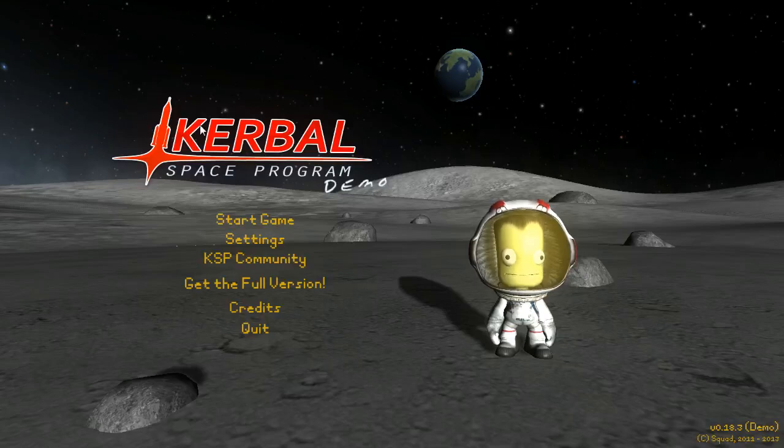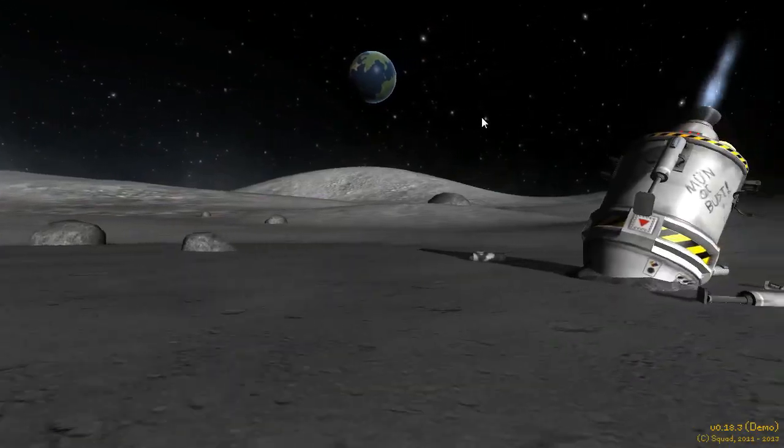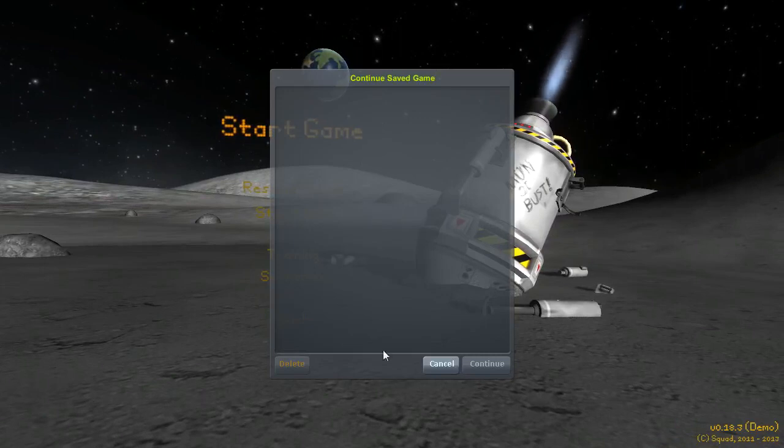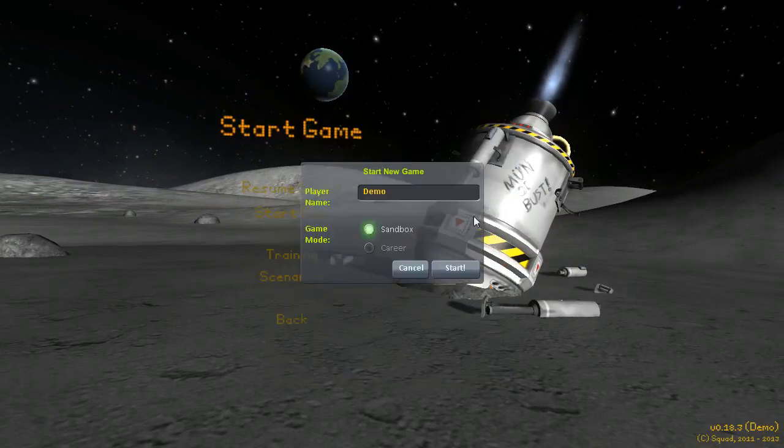Hey guys, Gamma here. I figured I'd quickly go over the latest version of Kerbal Space Program, which at this present time happens to be the demo, version 0.18.3. From my understanding, it's the current version of the game with a lot of the parts and other features, such as planets, omitted, as well as we can only have one save game. So, without further ado, let's fire this up quick.